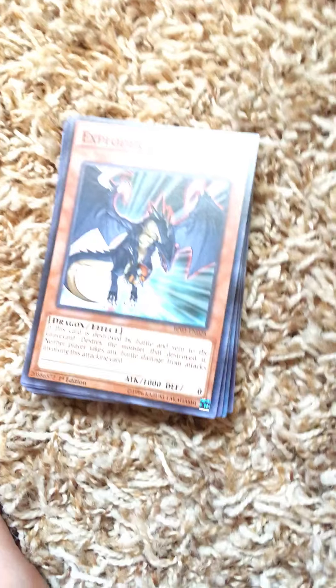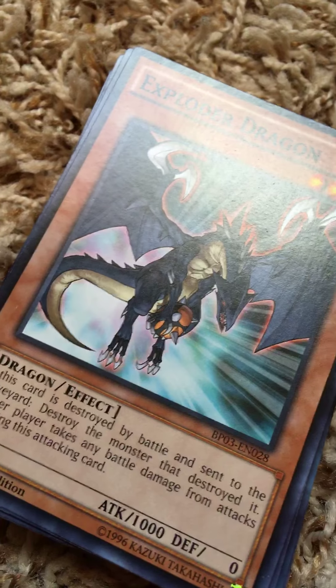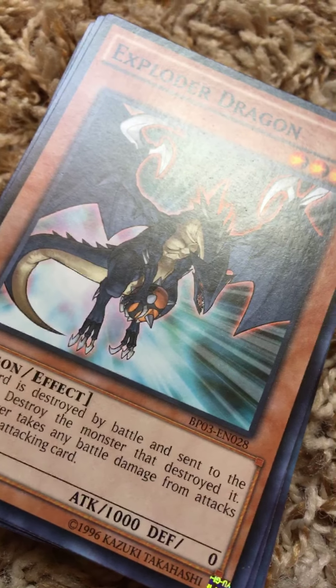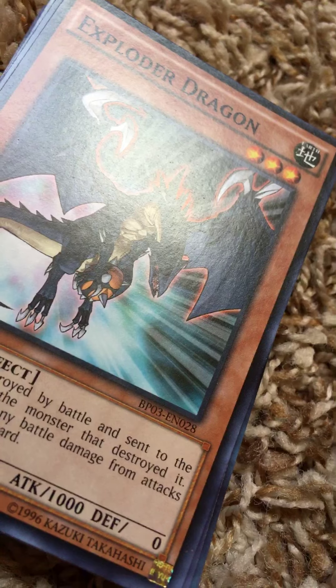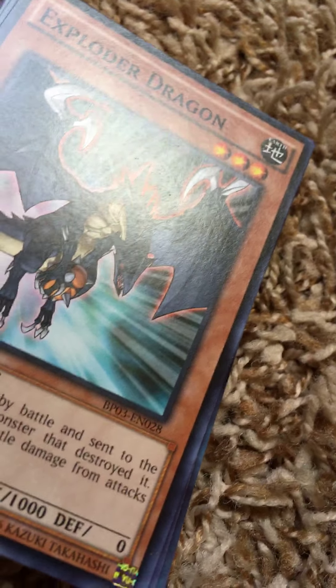There's this one card that was super cool — it had the Dragon Master, and in the same episode there was a different dragon, like this weird fusion dragon. I don't remember what it was called.